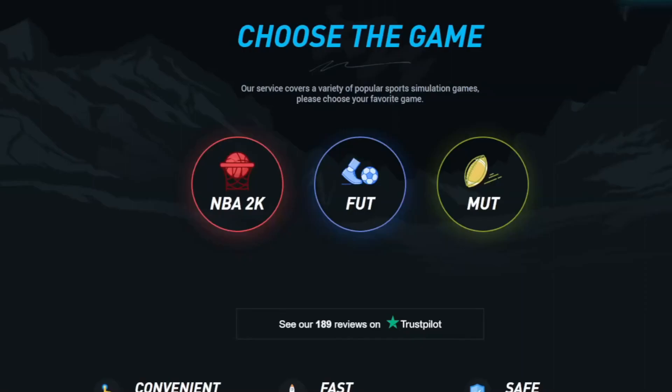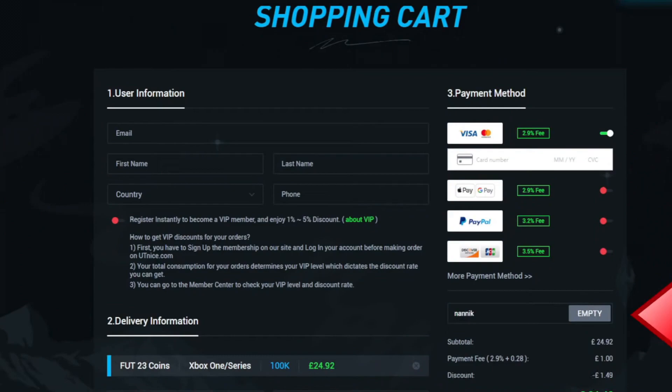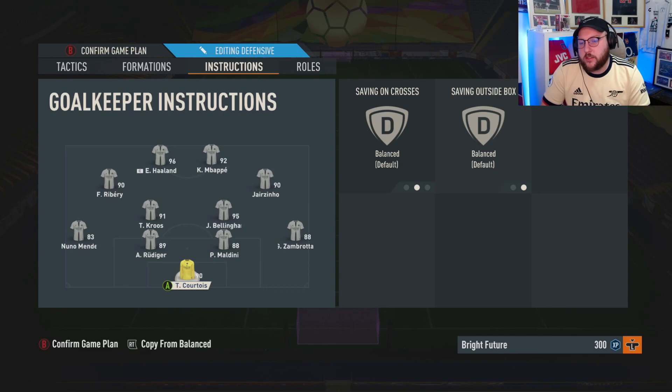A word from today's sponsor: are you tired of playing sweaty teams? Head to the link, select your console, choose how many coins you'd like to buy, select your payment method, and use code for six percent off on all orders.